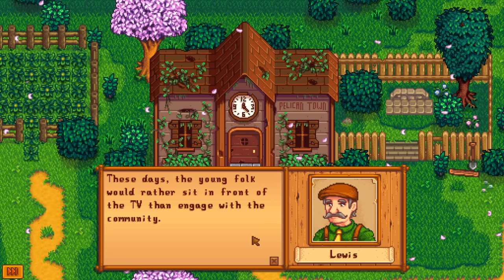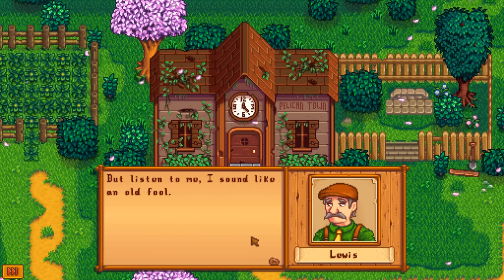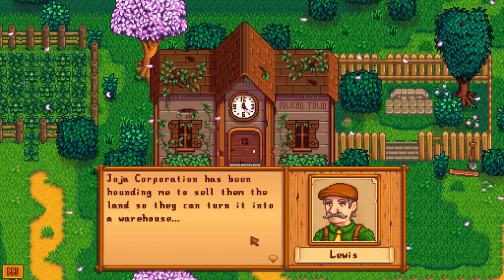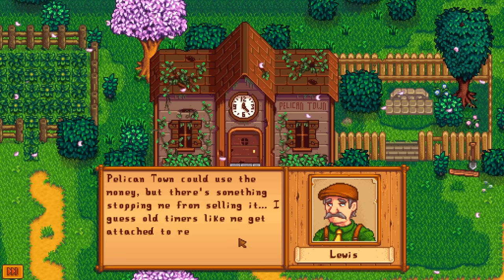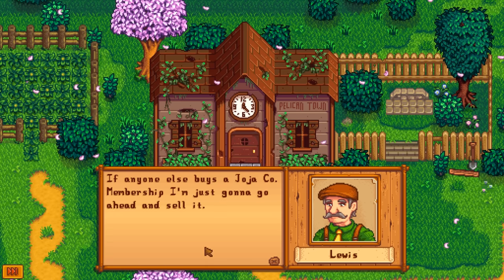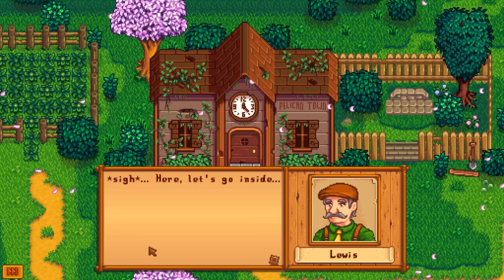Lewis continues: 'These days the young folk would rather sit in front of the TV than engage with the community.' Joja Corporation has been hounding him to sell the land so they can turn it into a warehouse, which is a quicker and easier option. Pelican Town could use the money, but there's something stopping him from selling. If anyone else buys a Joja Corp membership, he'll go ahead and sell it — that's letting you know that's an option.